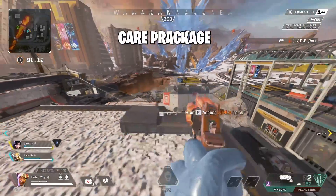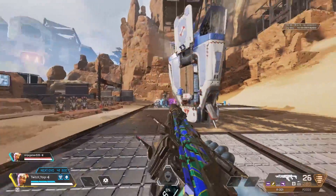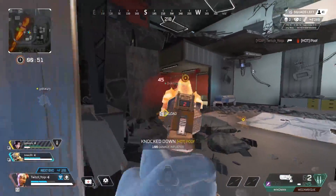The care package is pretty simple to use. You can throw it down as cover since it's also indestructible. You can't throw it down if there is a roof or cover blocking you. Be careful where you throw it as it can give away your positioning.